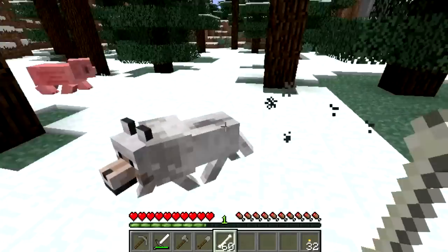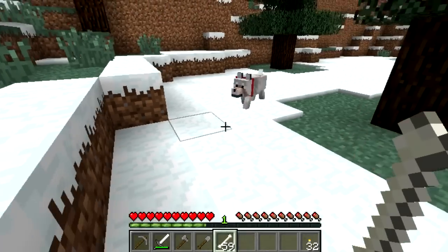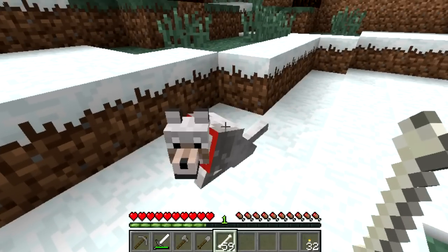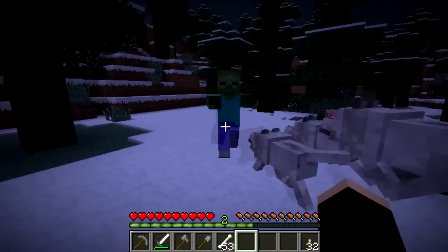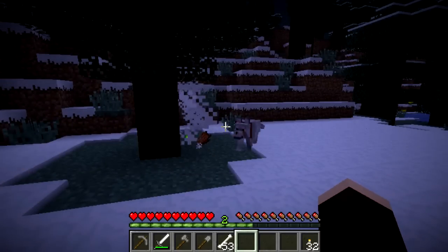However, they can also be tamed using a few bones. Once the wolf is tamed, a red collar appears, and it will follow you around unless you right-click on it and tell it to sit. Tamed wolves will attack whatever you're attacking, with the exception of creepers. This makes them a good ally in PvP servers and against monsters.